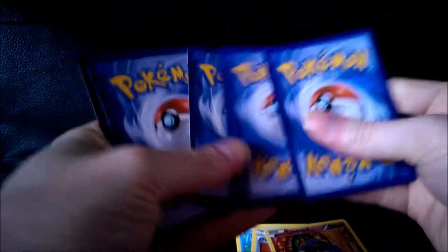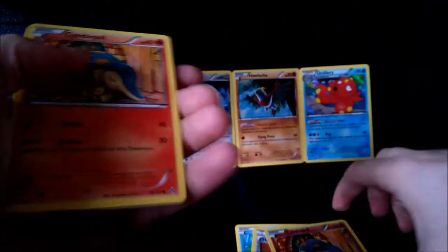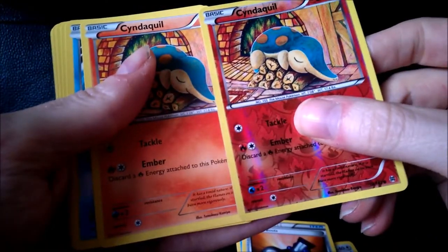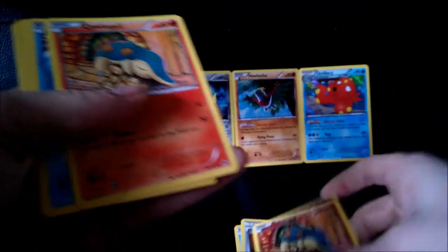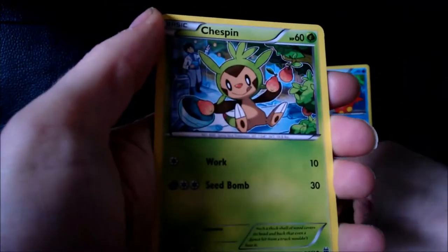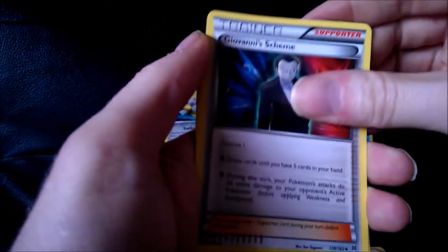And then this one starts with a Cyndaquil as well. There we have a reverse on the old pack, and it looks darker on that one. So we've got Cyndaquil, Goldeen, Starleaf. I've got so many Chespin. A Woobat, a Magneton, Giovanni's Scheme.